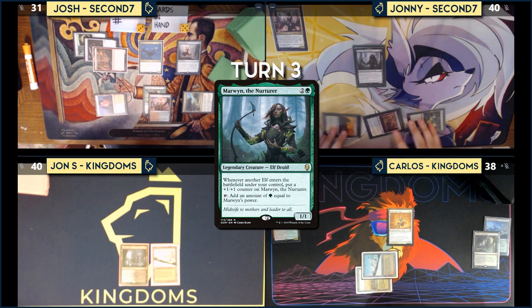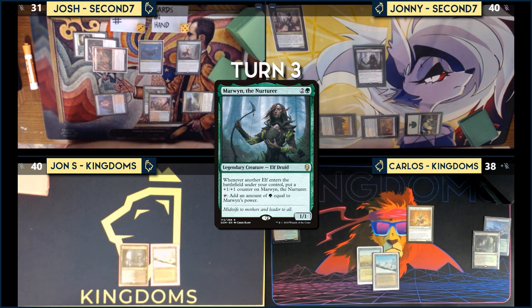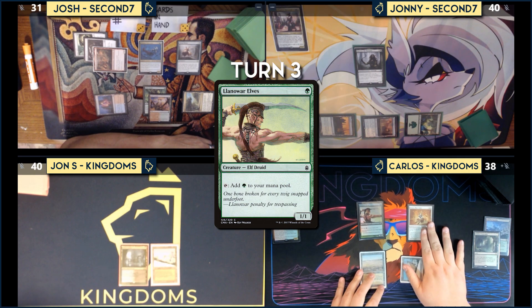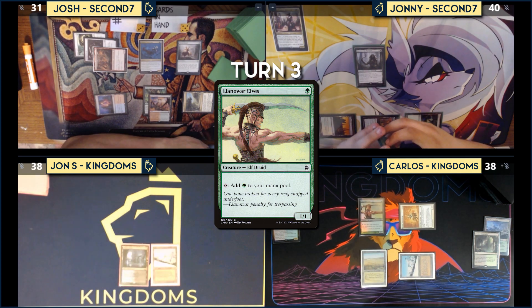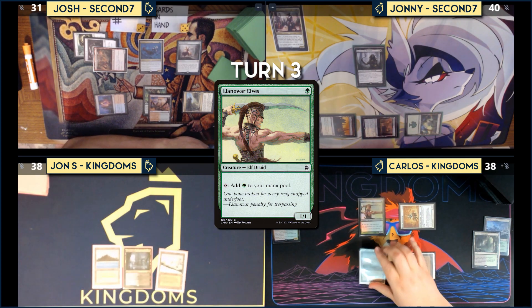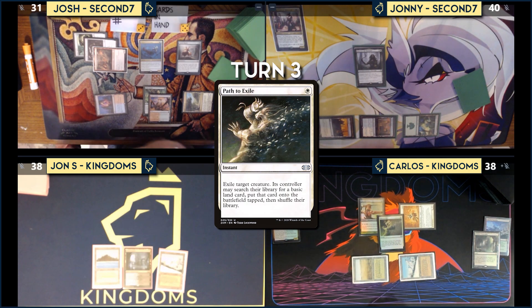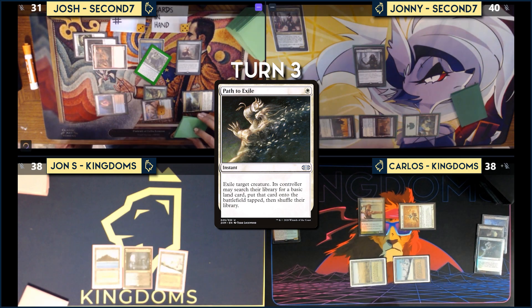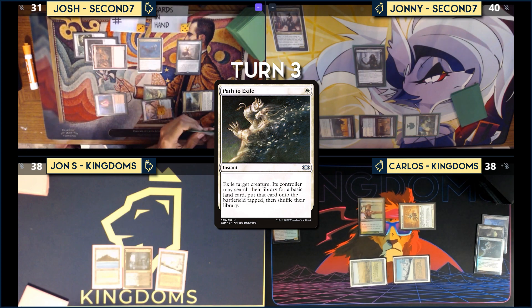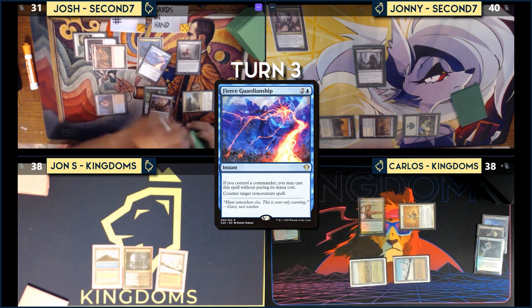At end of turn, Carlos attempts Path to Exile on Thrasios. Josh responds with Veil of Summer — then catches himself since Carlos cast a white spell, opts not to cast it. Instead, he casts Fierce Guardianship targeting Path to Exile. Moving to turn four, Josh triggers Sylvan Library, draws two additional and takes eight life. He plays Island, casts Felwar Stone, and passes. Johnny taps four mana and attempts Smothering Tithe.